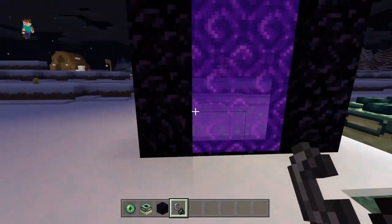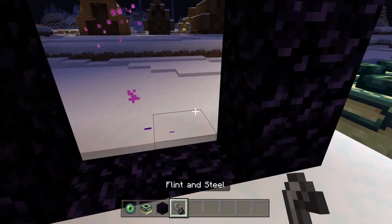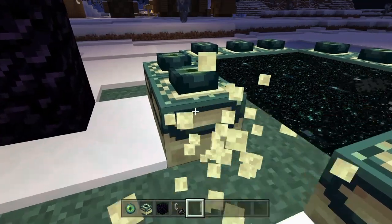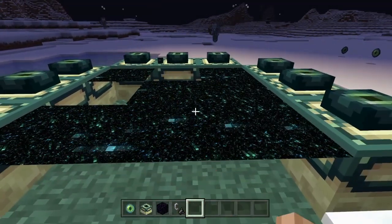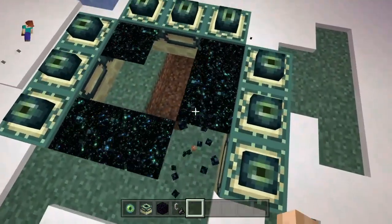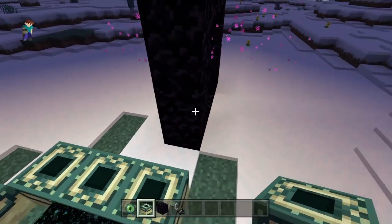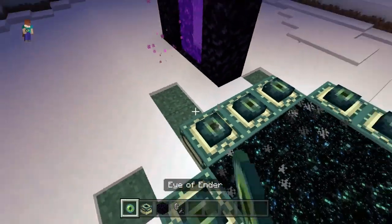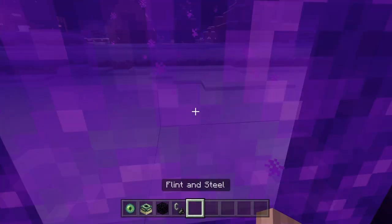Then two in on the top middle, and then seal and light it up. If you break this you'll see it instant breaks. If you break this it doesn't instant break, and if you break some of the portal it doesn't instant break either. That one instant breaks. You can refix it by building it again and it refixes.